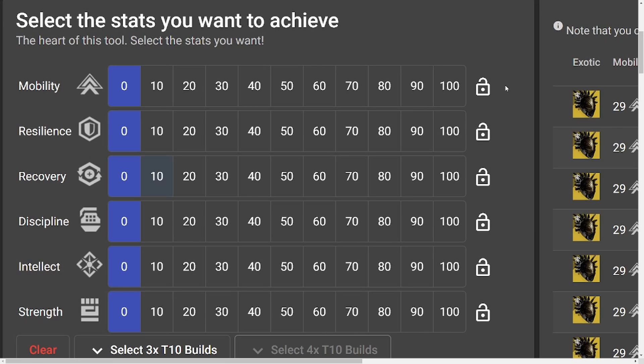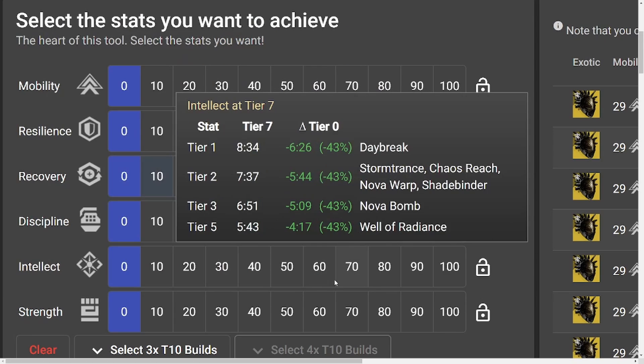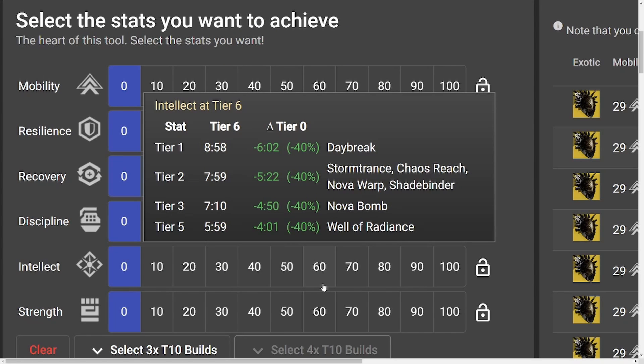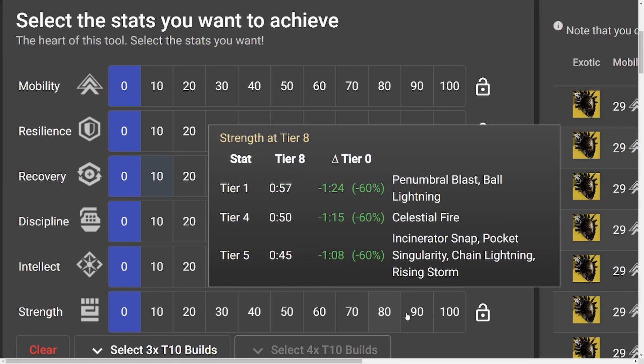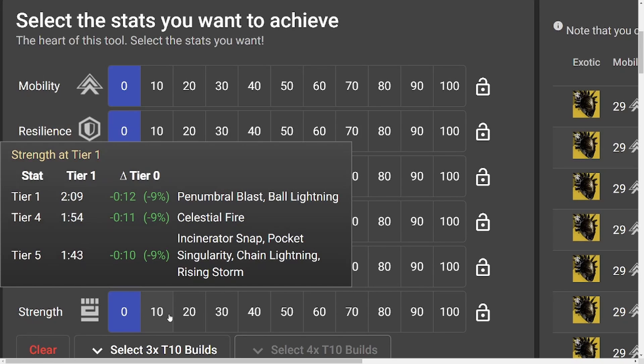Now let's finally break down the stats. We're still on D2 Armor Picker, zoomed in on the statistics section. When you hover your mouse over all of these numbers, you can see the cooldowns of all the possible abilities. We're on Warlock right now, so you can see all the Warlock abilities and the cooldowns for each tier you invest into a statistic.